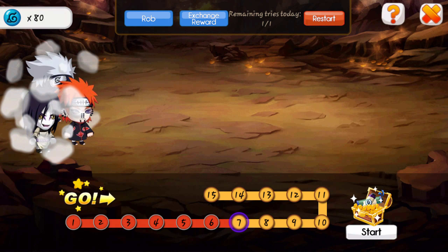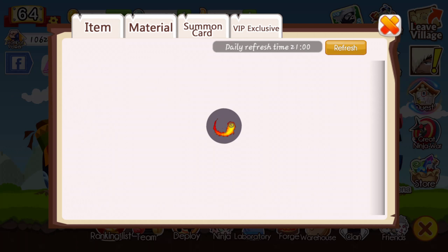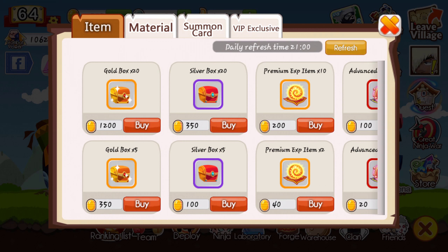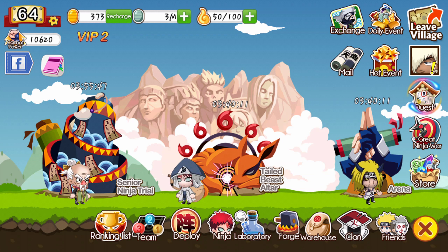Great Ninja War is basically just killing people — you only have like one chance though. Here's the store — you can buy pretty much anything in here. I would save it up and I'll explain it later on.